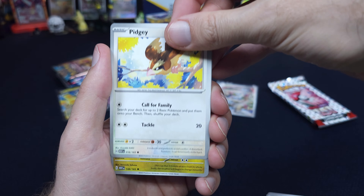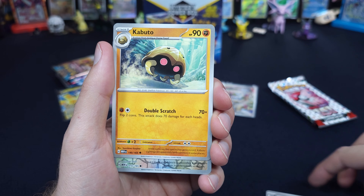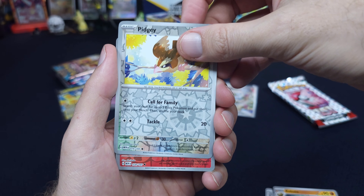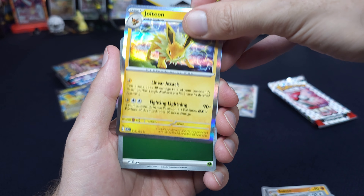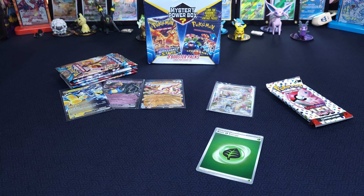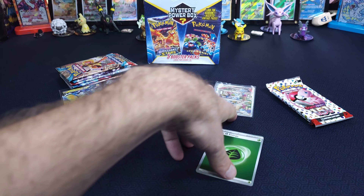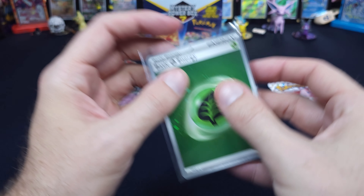Lickitung, Venat, Pidgey. Now we're almost — we kind of jumped right over 1,500. I don't know what we're going to do. Rapidash, Jolteon. Oh, there we go — there's our big hit. It's a Leaf Energy. Yay! But it's shiny. Also, yay! I can use that.